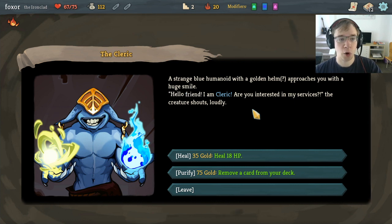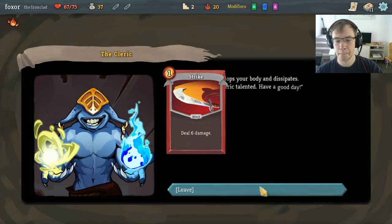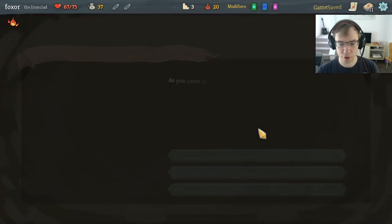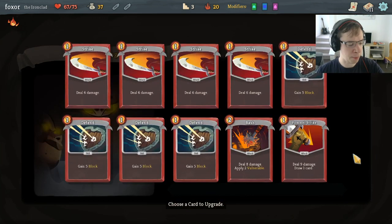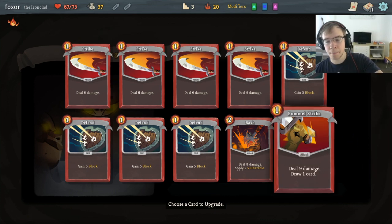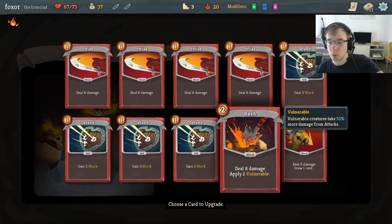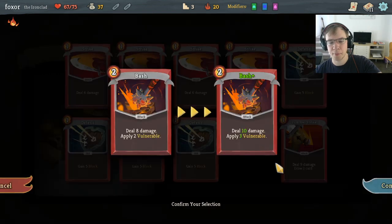We can only heal for 8 right now, so healing for 18 is a bit of a waste. Let's just remove a Strike. I'm pretty happy to upgrade either Pommel Strike or Bash. If we upgrade Bash, we have to wake up Lagavulin when we play Bash. But if we upgrade Pommel Strike, we're drawing into a bunch of stuff we can't really play because we only have three energy. So let's upgrade Bash.